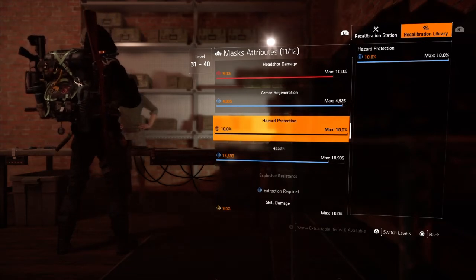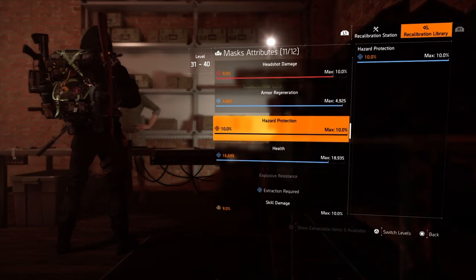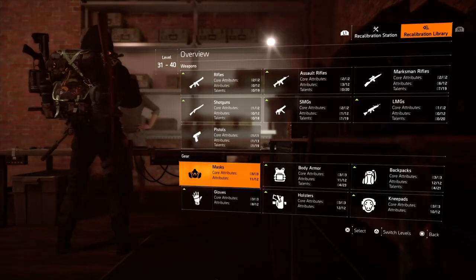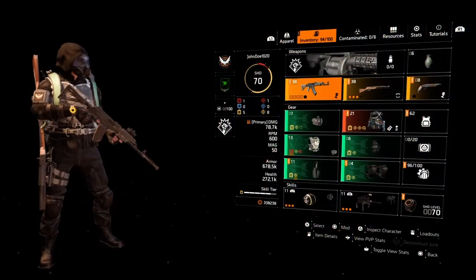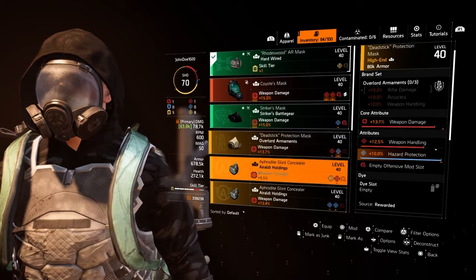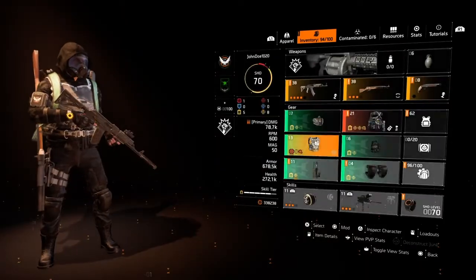Hazard protection is already in the library, so it won't let you extract another one because you've already maxed it out. You can only extract one attribute class at a time — if you already have that item in your library, it won't let you extract another one.